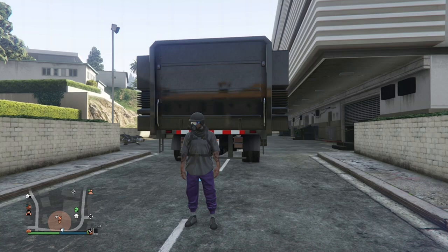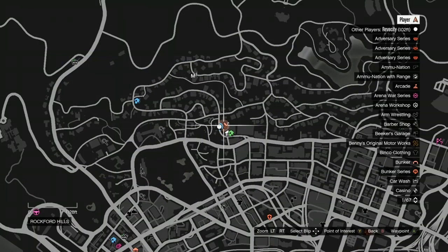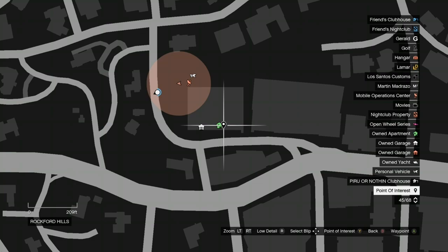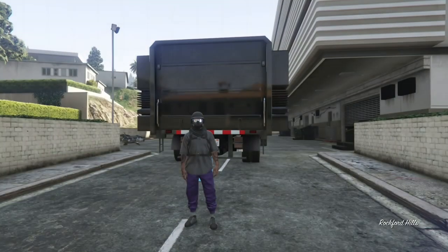This body armor is going to help us get the color body armor. Also, if you guys don't know where your house is on the map, open your map and set a point of interest by pressing Y on Xbox next to your house — that way it'll be easier to find your house when we go inside the mission.